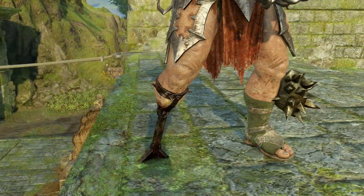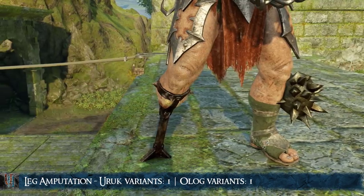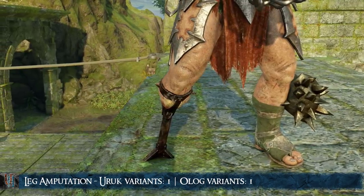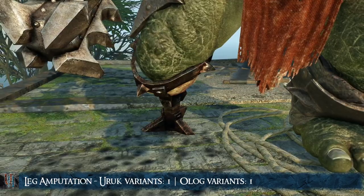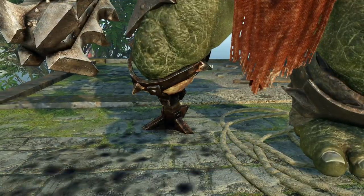Then there is the Leg Amputation. There is 1 variant for Uruks and 1 for Ologs. However, it is impossible to force Ologs to come back with this, as rigging them to return makes it impossible to get the executions that cut off their leg.